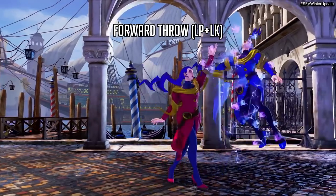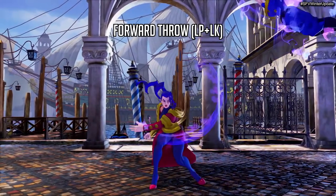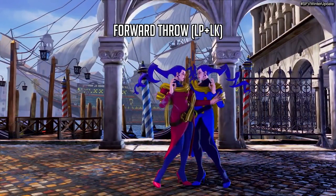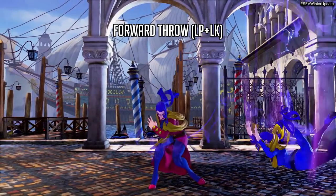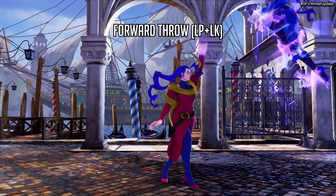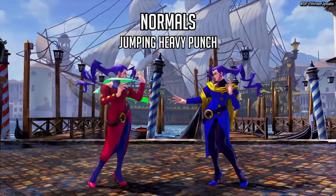After her heavy kicks we see her forward throw. It actually pushes them back pretty far — she lifts them up before slamming them down, creating a lot of distance between her and the opponent. I don't think she'll be able to do dash-ups after it. However, she looks like she can be in range to do her forward hard kick — the Soul Piede — on their knockdown. This is good because she wants to keep the opponent away.